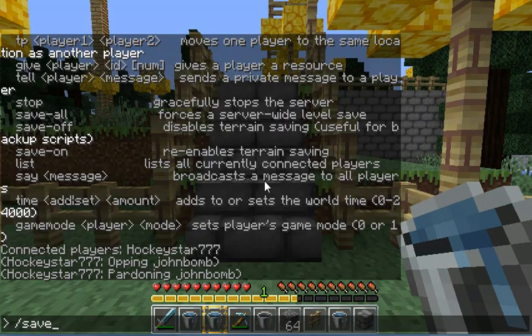Then there's /save-all, which saves the whole entire world so that if it's going to get shut down or something, it's saved. Next is /save-off — that turns saving off so it can't save anything. Like if you know you're going to get griefed, you put save-off and then restart the server and it won't save the griefed state, so it's easier than rolling back. And /save-on turns it back on when you're done.